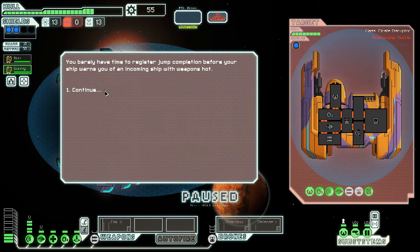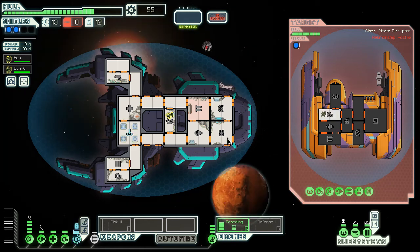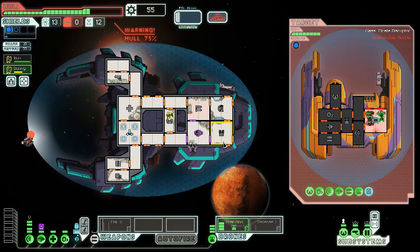This looks relatively safe, but it's coming in weapons hot. I'm going to pause so I can actually prepare. That looks like an ion cannon or a missile launcher — actually it's called a disruptor. I don't know what this room does — I think it's a hacking room. I can pick the room, sweet. I've got to send him into their weapons room — or actually send him in there to fuck up the O2. I'm going to send a boarding drone as well. They've fucked up my engines, but I've got two men on the inside.